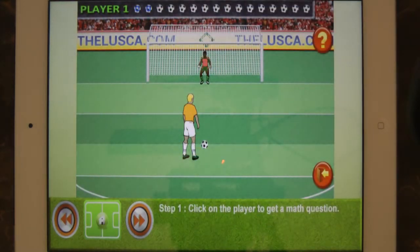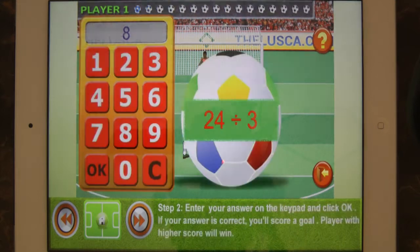Step 1: Click on the player to get a math question. Step 2: Enter your answer on the keypad and click OK. If your answer is correct, you'll score a goal. The player with the higher score wins.